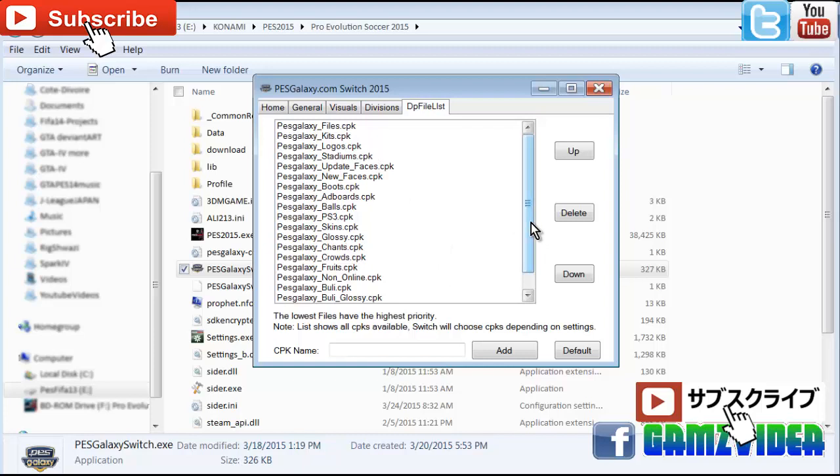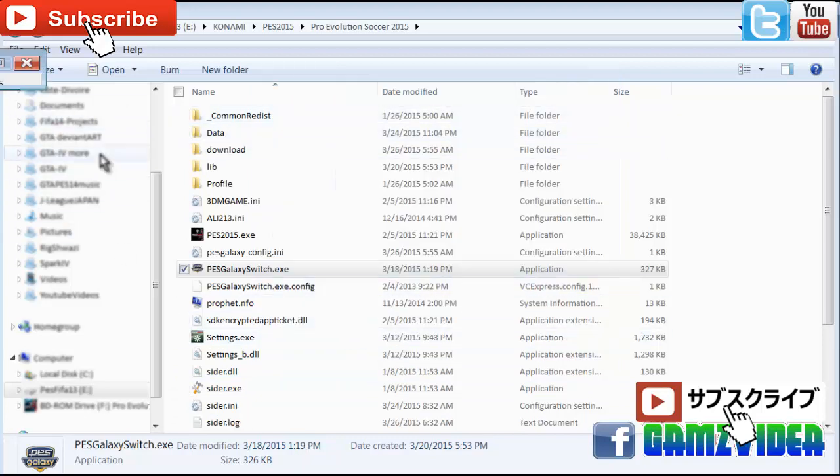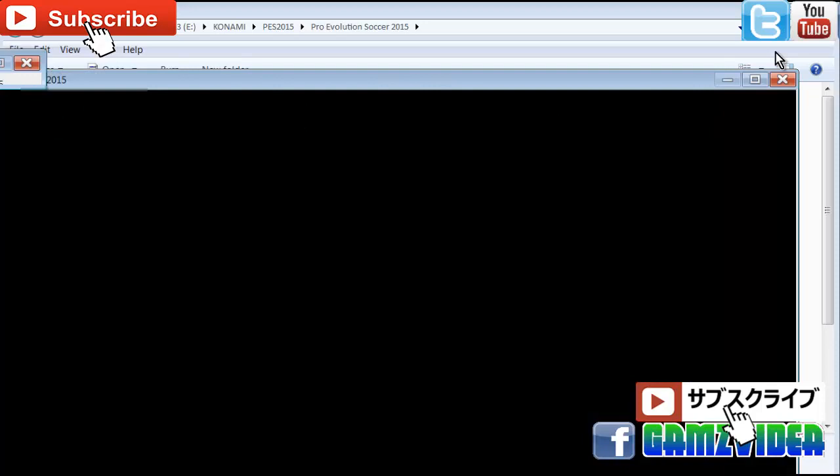These are the files inside your DP files list — optional files you can add to your game. As long as you understand the switch, you should be able to add any missing things. When you're ready to start, click 'Start' and your game should launch automatically.